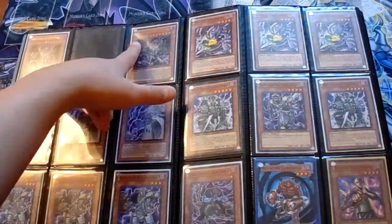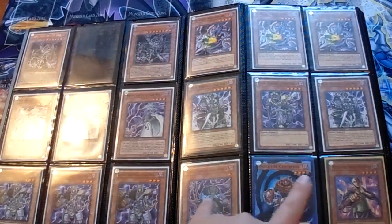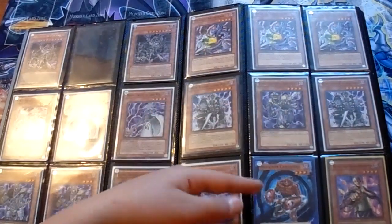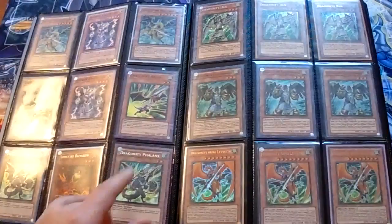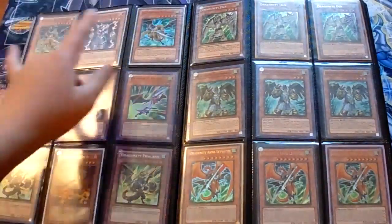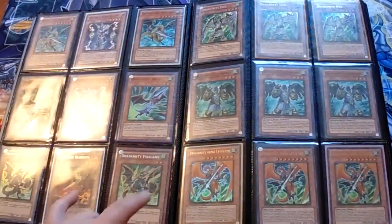I've got two Grapha — I have a third one but it's in my other binder. Three Souls, Broww, Ceruli, Silva, Trance, Customization, Insector Centipede, Kycoo Super. For Dragunities: two Mistletaine, two Thunder Kings, two Aklys, two Phalanx, Alone Fire.